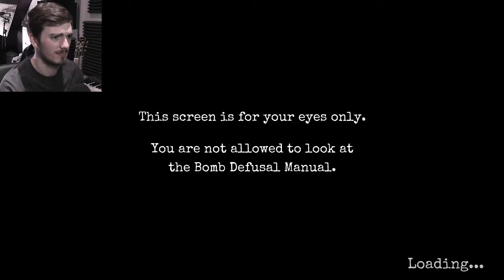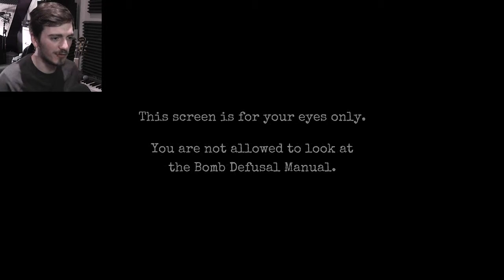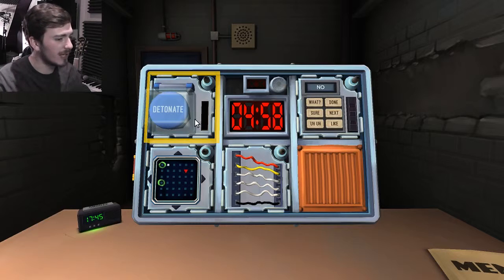You can really hear the confidence in my voice. This screen is for your eyes only — you are not allowed to look at the bomb defusal manual. Don't show me your bomb defusal manual, Fred. Okay, here we go. We're in. Okay, we have four modules. Let's start with a button.